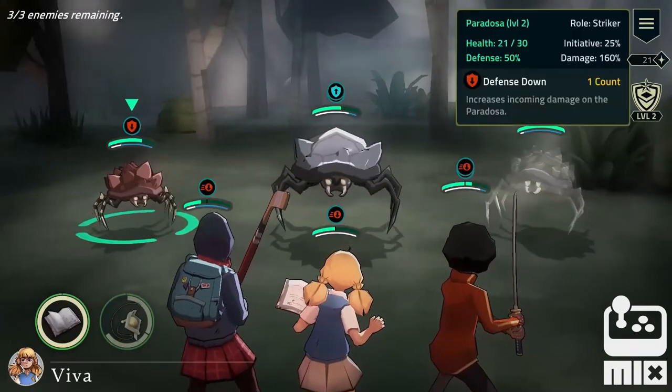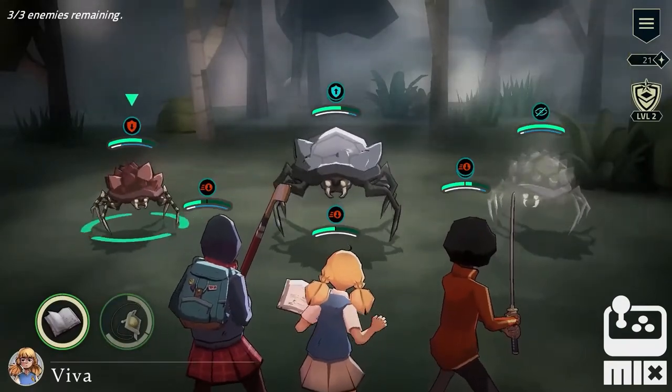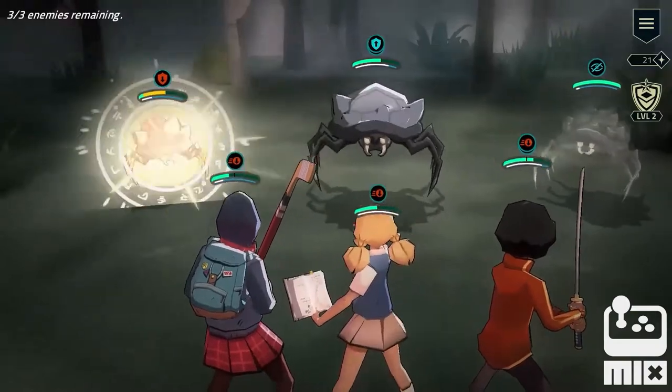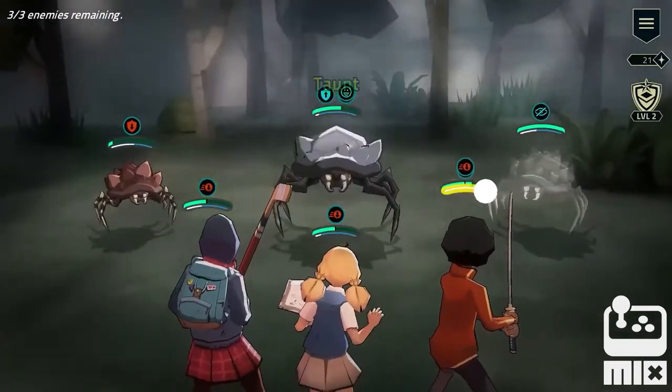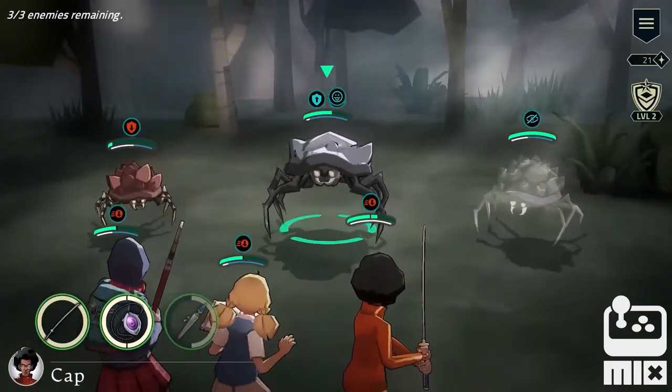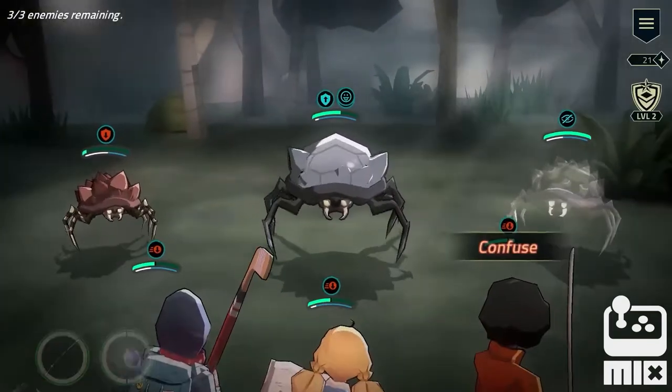Let's have a look — yep, the striker's defense is now 50%. Viva can hit the striker — that's pretty effective. The defender taunted again though, so I can no longer select the striker. I'm going to throw confused on the defender.